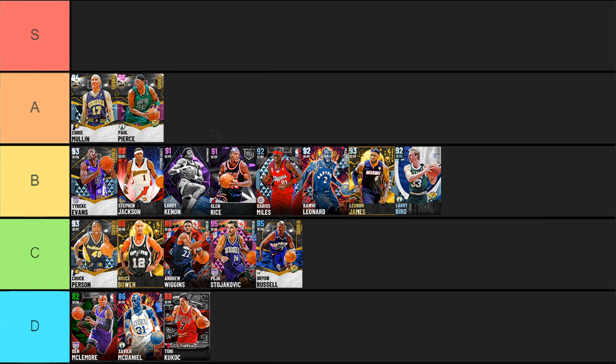Next up, pink diamond Paul Pierce — kind of the same story as Chris Mullin. Really, really good shooter, solid defense, finishes at the basket pretty well. Pierce has an 80 driving dunk but is lacking Quick First Step, so it's a bit of a trade-off. Still a great card that performs really well. There are some reports that you can actually start hitting corner threes, though Pierce does have another big negative especially on next gen.